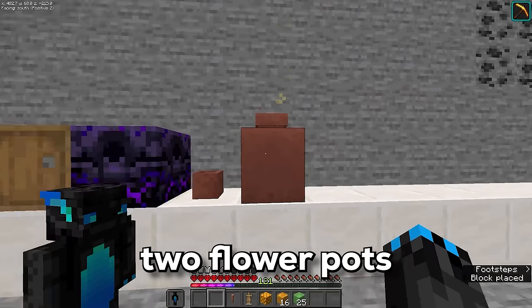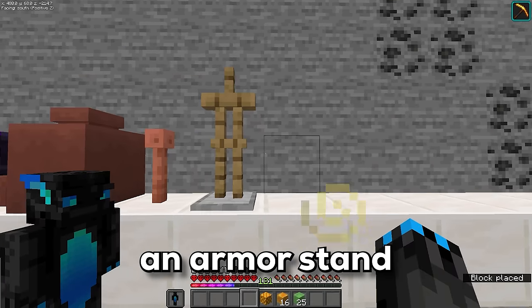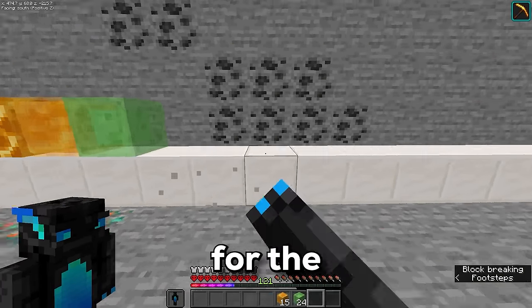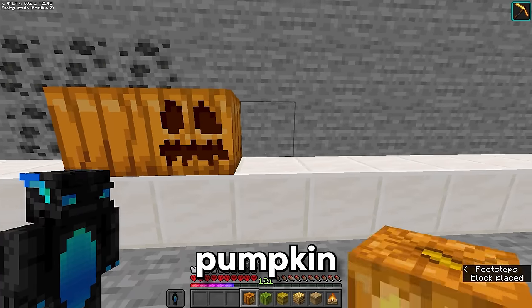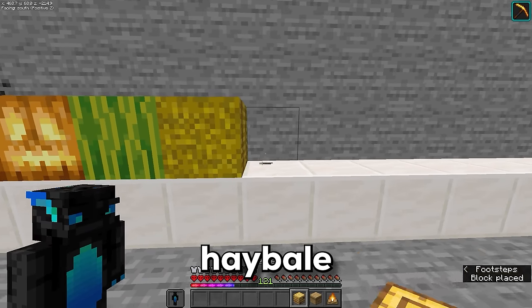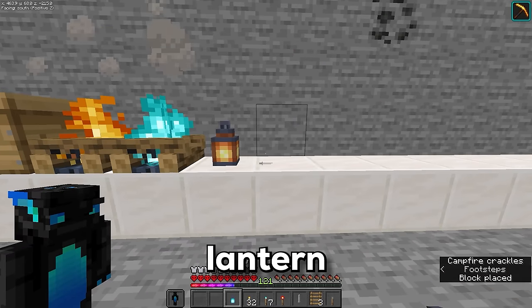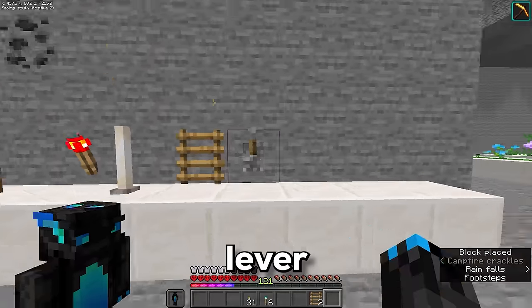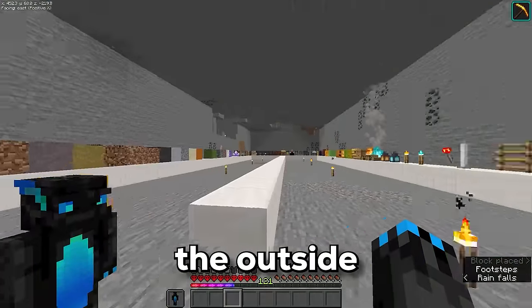Next we've got the two flower pots — massive size difference. A lightning rod, an armor stand, honeycomb, honey block, slime block, a gap of three for the frog lights — that's going to take a while to get. Pumpkin, carved pumpkin, jack-o'-lantern, melon, hay bale, bee nest, beehive, campfire, soul campfire, lantern, soul lantern, torch, soul torch, redstone torch, end rod, ladder, lever, chest, trapped chest, hopper. And that completes the outside.